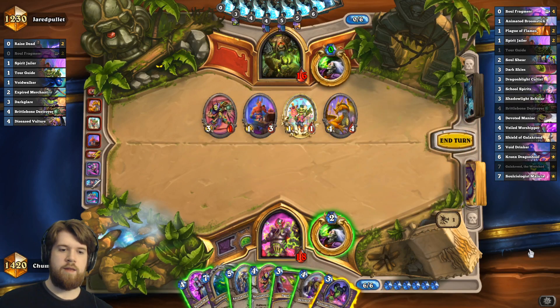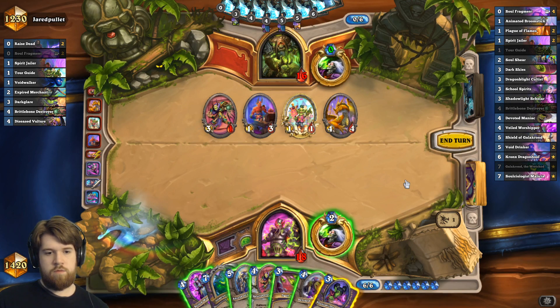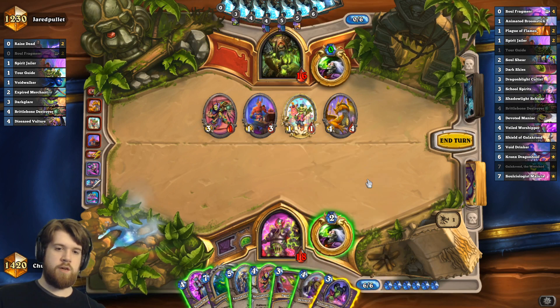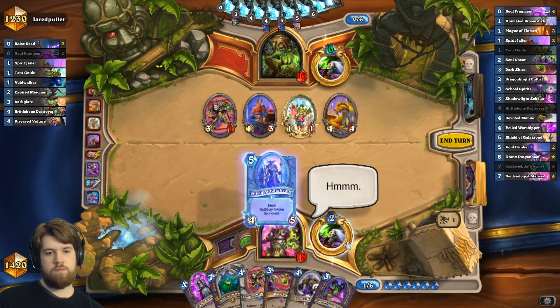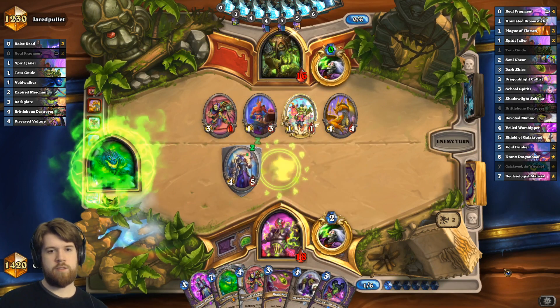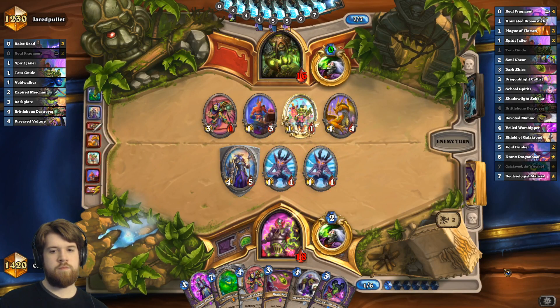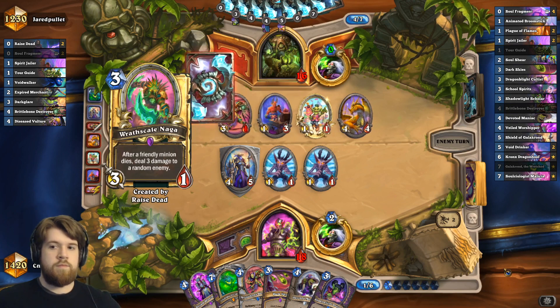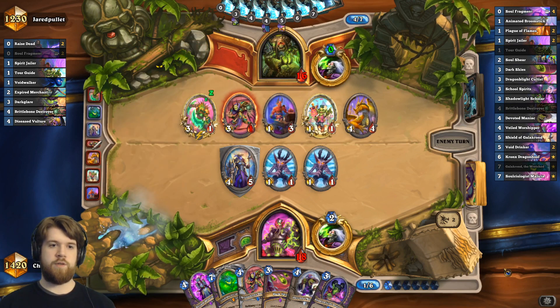He has nine health on the board, dark skies does seven. So dark skies plus shadowlight scholar cleans up most of the time. I don't know if I really need to play that though — let's just play this guy. He lines up pretty well against the board.